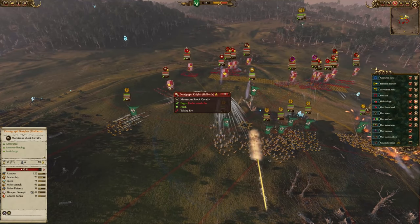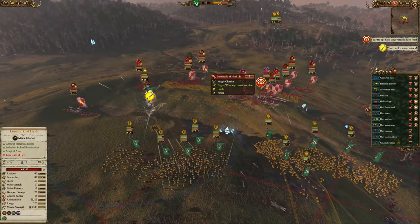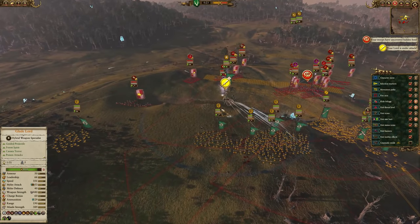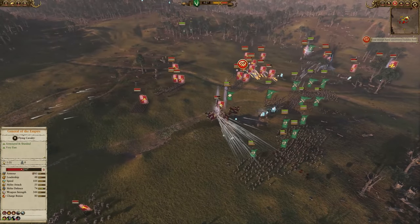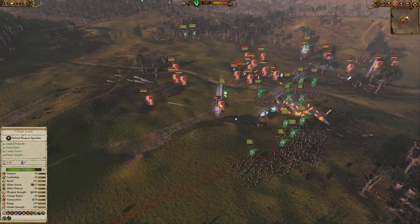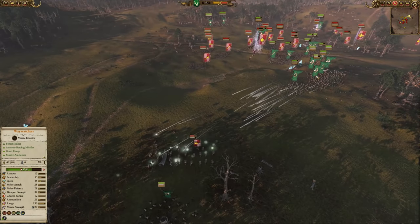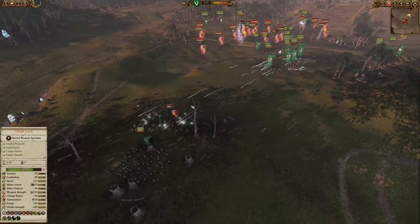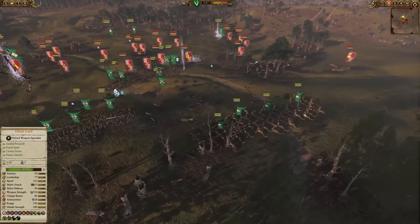We can see my Waywatchers are getting charged down by the Demigryph Knights with Halberds. A fantastic Luminark of Hysh cast just then absolutely picks them to pieces. The General of the Empire isn't having a good time fighting against my Dragon Lord. Look at all those arrows on the floor — they've just been hitting him. He's not having a great time. I'm now refocusing their attention over here because I don't want to lose my other units of Waywatchers to these cav, because that is a slippery slope indeed.